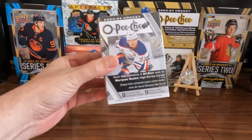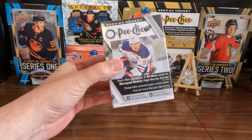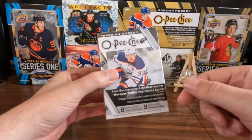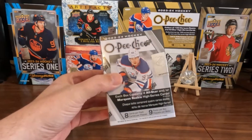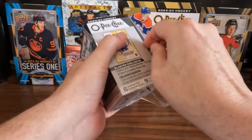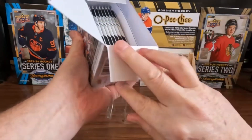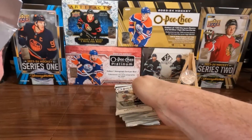Welcome to Cats, Cards and Collectibles. This week we've got a blaster of 2023-24 O-Pee-Chee. Last week we opened up a box of Series 2 — go check that out up here. It was a pretty good box, no spoilers, go check it out.